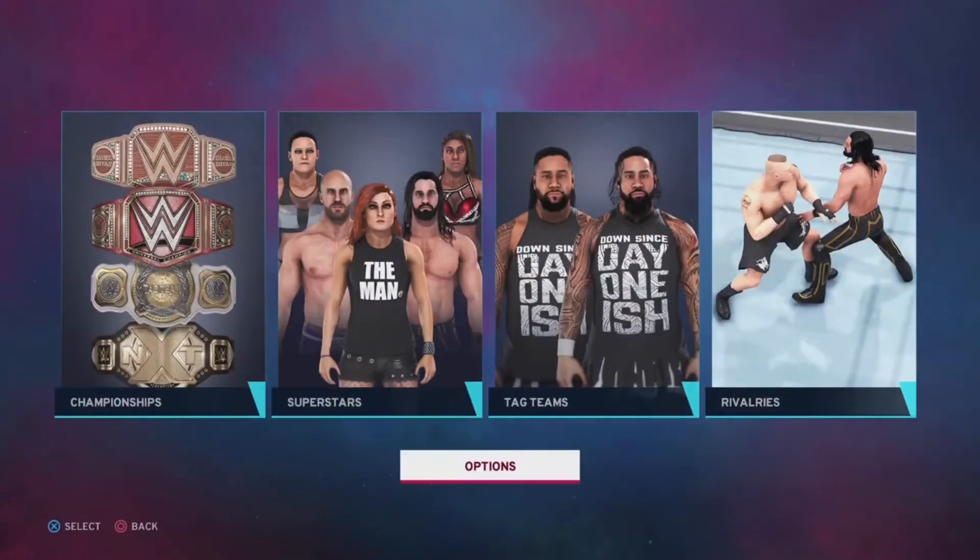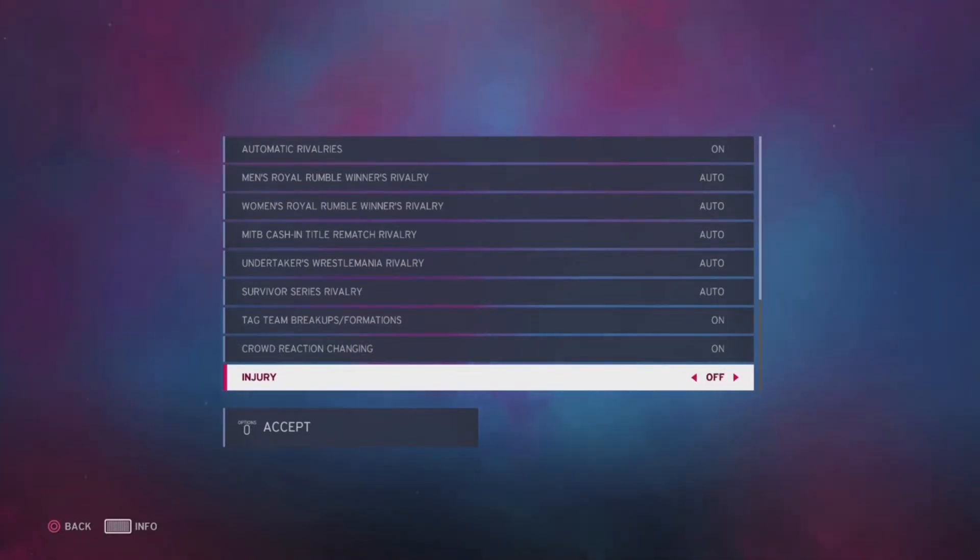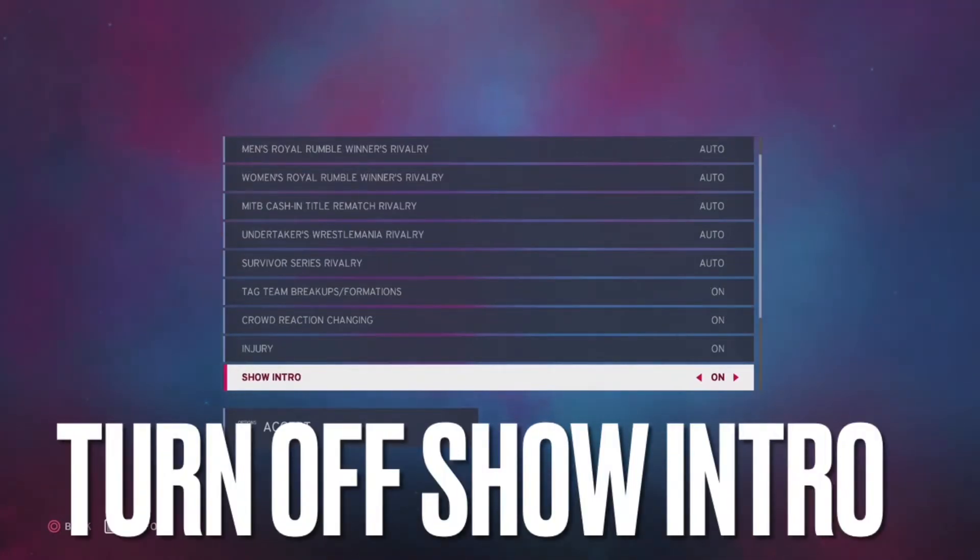What I want you to do is go into your options menu. Most of these can be kept on because they're actually good. If you want, you can turn injuries off to create your own injury storylines — I'm going to keep them on. I recommend turning this one completely off, unless you're recording it for YouTube and you kind of want it there.